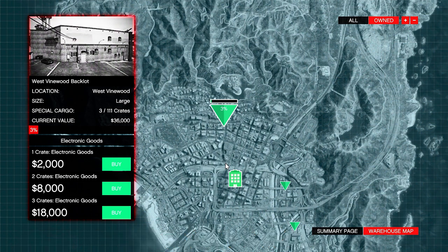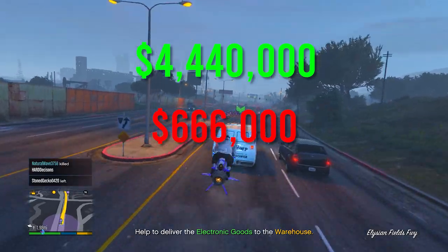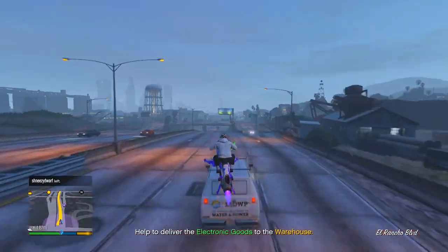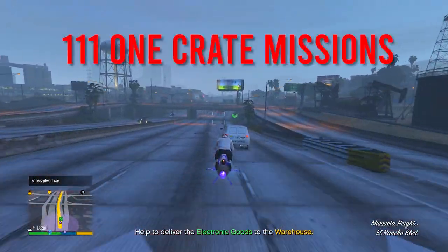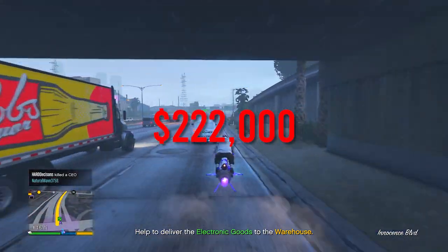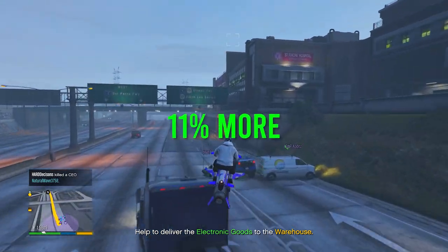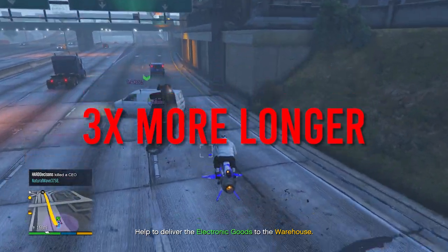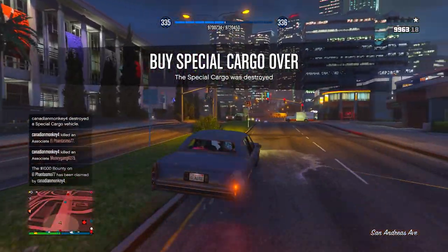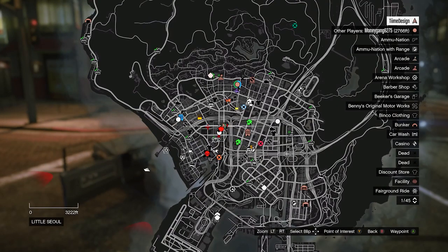If you only choose three crates to save time, a large warehouse needs 37 three-crate missions costing $666,000, and sells for $4.4 million — a total profit of $3,774,000. If you buy one crate at a time to save money, a large warehouse requires 111 single-crate missions at a cost of $222,000, selling for $4.4 million — a total profit of $4,218,000. That's approximately 11% more overall profit, but it takes three times longer. Also, the more crates you buy at once, the more difficult the recovery task becomes.